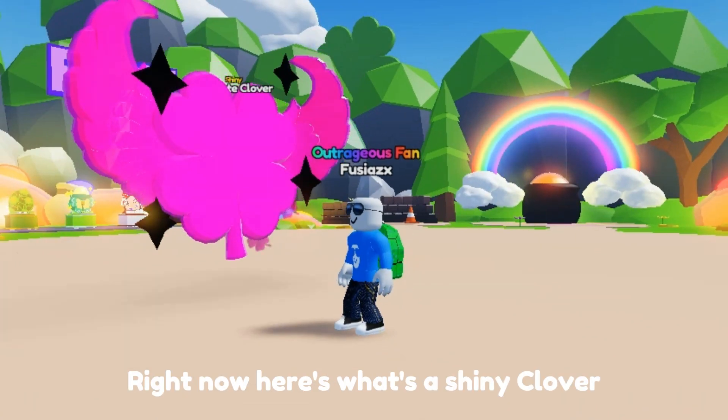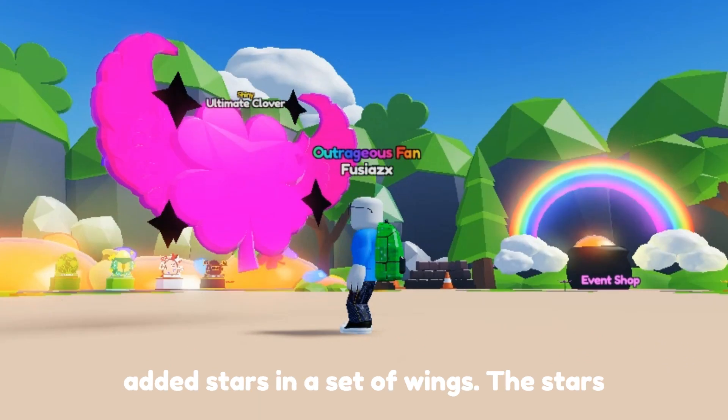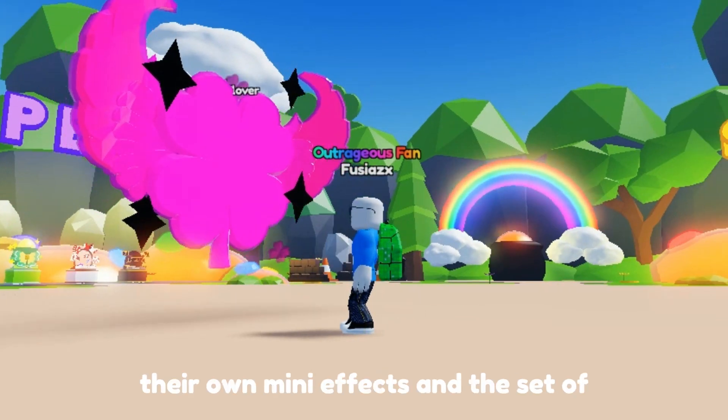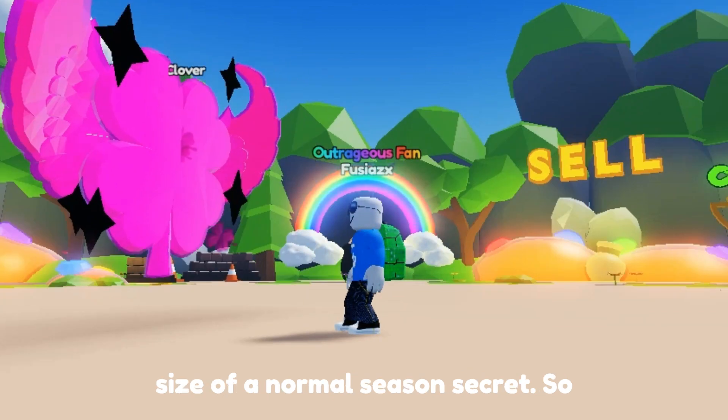Here's what the shiny clover looks like. From the original, this one added stars and a set of wings. The stars are decent, and I kind of wish they had their own mini-effects, and the set of wings looks pretty good and is about the size of a normal season secret.